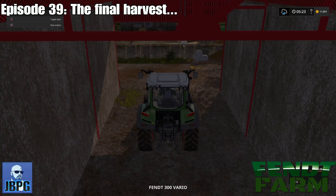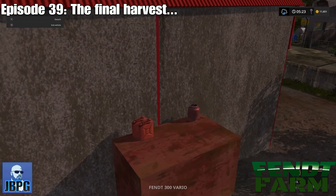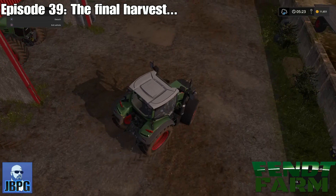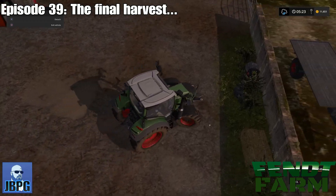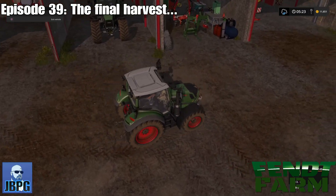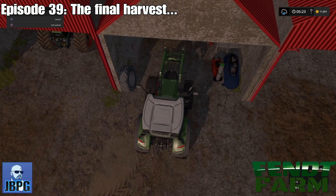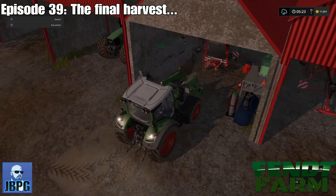We're going to jump in to our little 300 Vario here, our little 313. Going to drop the weight off and we are going to very quickly, before we do anything else, clear up after our animals — just give them a nice sort of scooping around their feed areas.